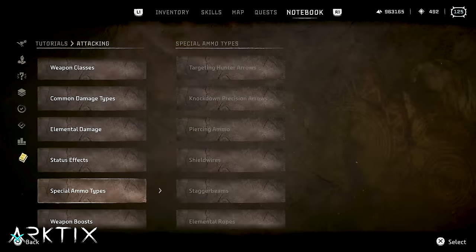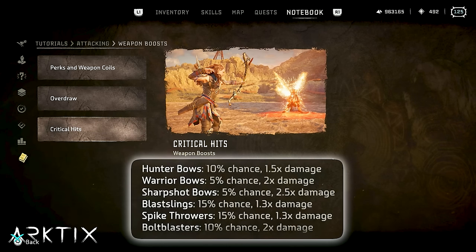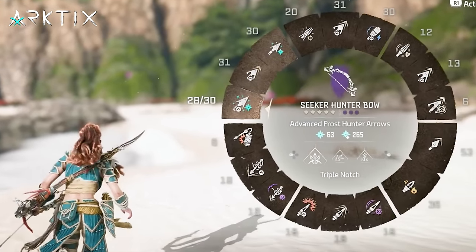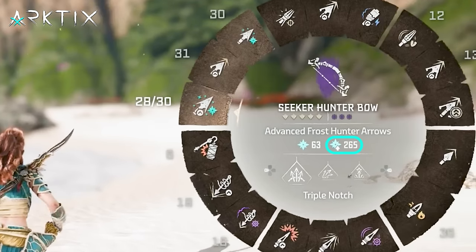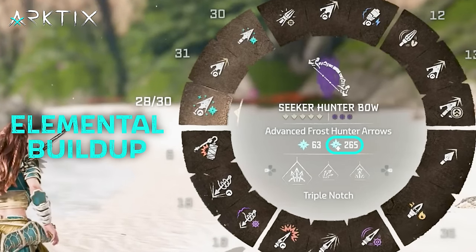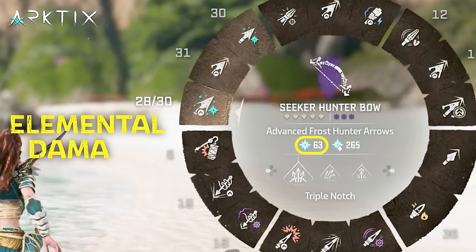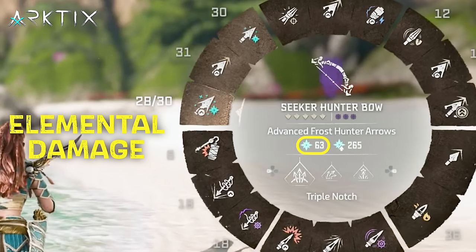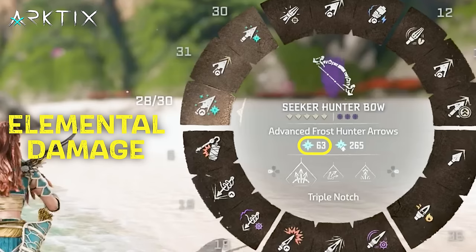Critical hits are what's happening when you see a gold damage number as opposed to the normal white. These randomly occur, and each weapon type has a different base chance for getting a critical hit and a multiplier for the damage boost you get when one happens. The last thing to know about elemental damage is the difference between the two icons you see on elemental ammo. The bottom one with the little arrow on it is elemental buildup — that's the important one. The higher this number, the faster you'll be able to build up the elemental state. The top number is elemental damage, which is just a bit of impact damage dealt while using elemental ammo — there are very few cases where you can make this useful, so you can mostly ignore it.